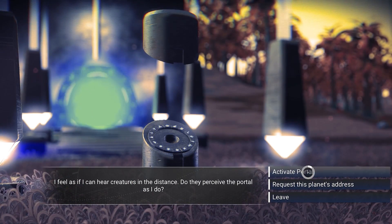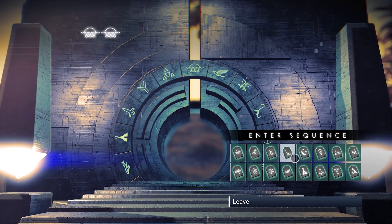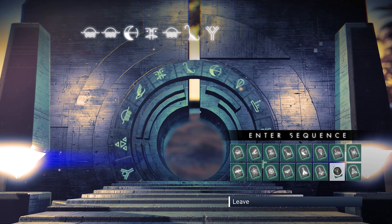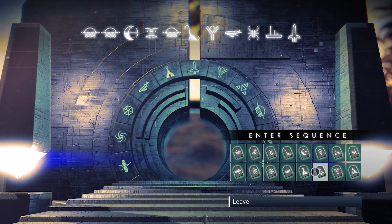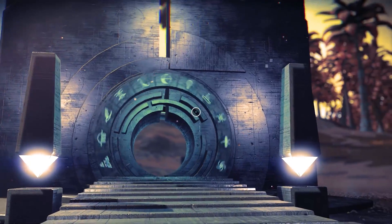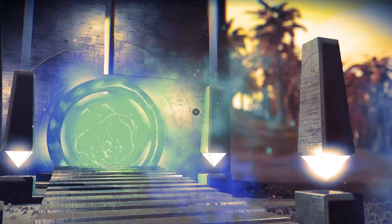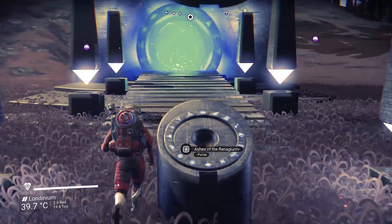This first one can be found using the portal glyph address: Sun, Sun, Moon, Face, Sun, Diplo, Wye, Whale, Scarab, Boat, Rocket, and Sun. I know we've got canon names for a lot of them now, but I just haven't learned those names well enough to rattle them off super quickly.